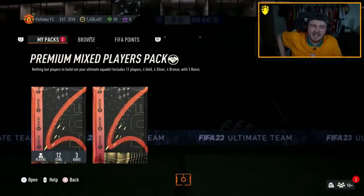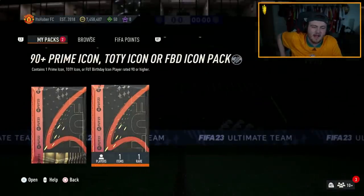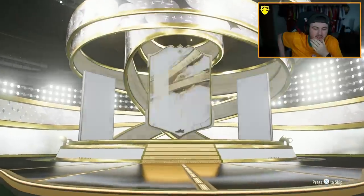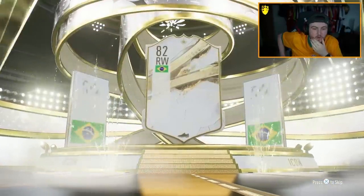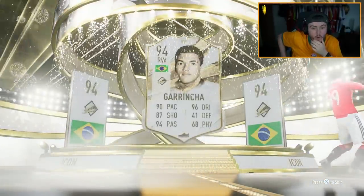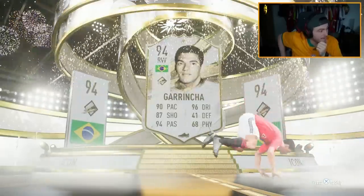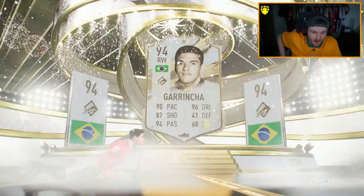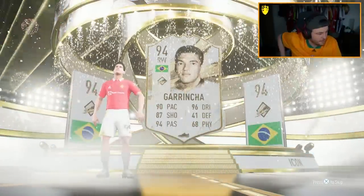Can the second one be better, please EA? Give me a Team of the Year or Foot Birthday icon. No, it's a prime again — Brazil. Prime Garrincha. Nice. I already have the mid, but I'll happily upgrade to the prime.